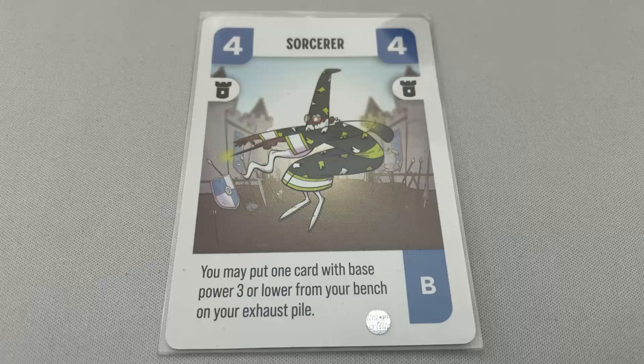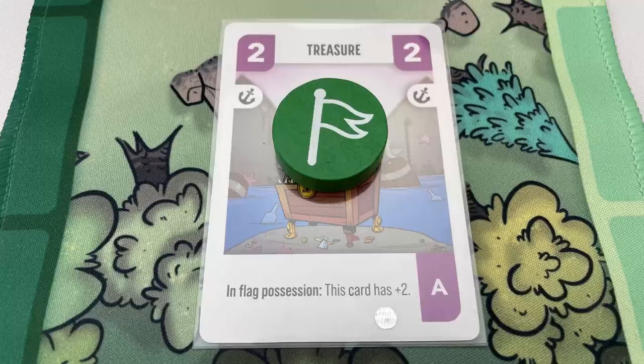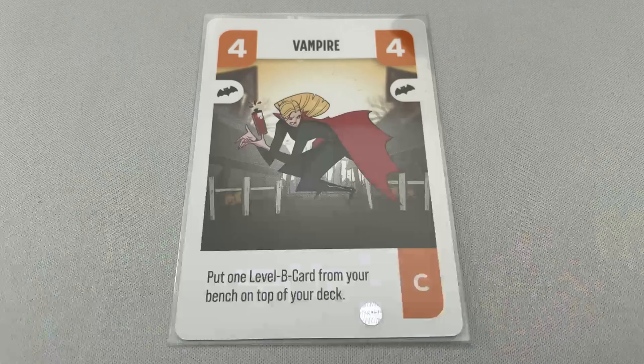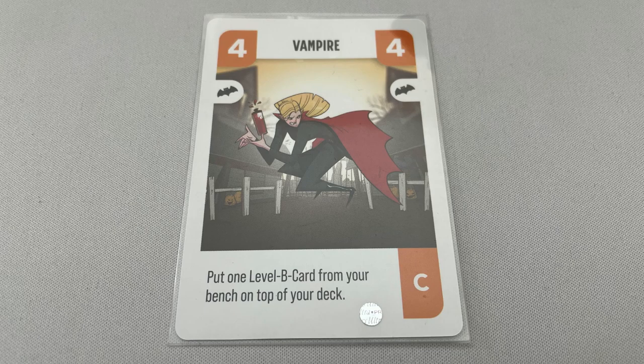During the attack means just that — the knight's ability will trigger only during the attack, and as soon as you take flag possession, even if they are the flag carrier, the effect will not be active. In flag possession means the character's ability is only active while they are the flag carrier. Flag loss abilities only trigger if the character is the flag carrier and they lose the flag. Cards like the vampire refer to a card level shown in the bottom right of the card — for example, the vampire is a level C card. The sci-fi geek has the keyword 'when picked', which is activated when picked in the deck phase. That's the main keywords of card abilities, and that's how you play Challengers.